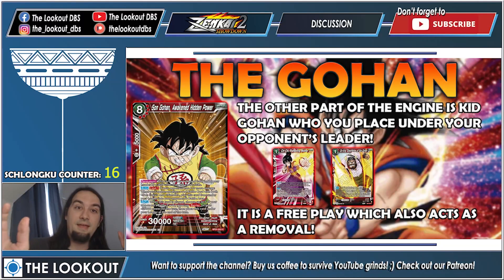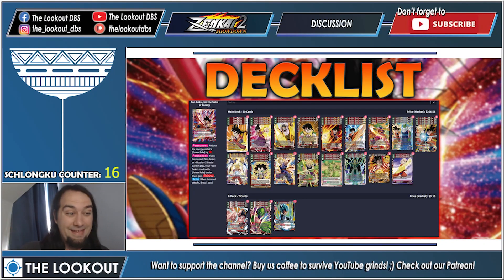The other part of the archetype is Kid Gohan. You only run two copies because you don't need much more — you'll always get to put him under your opponent's leader, and you need him to awaken. When you play him he's a 30k beat stick that removes something ignoring barrier — minus 35k to something, which basically kills almost anything in the game. It costs you nothing to play him; you must play him for the archetype to function, and he's just pure upside.